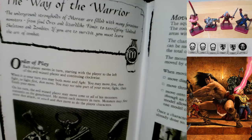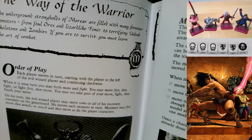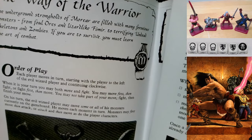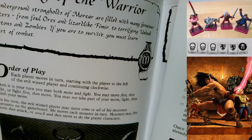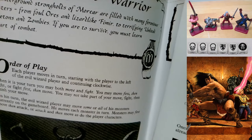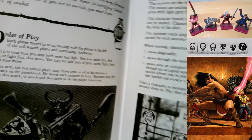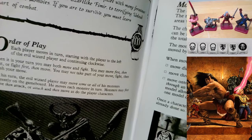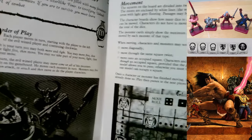Order of play: each player moves in turn starting with the player to the left of the evil wizard player and continuing clockwise. When it is your turn you may both move and fight - move first then fight, or fight first then move. You may not take part of your move, fight, then finish your move. On his turn the evil wizard player may move some or all of his monsters; monsters may first move then attack or attack then move.